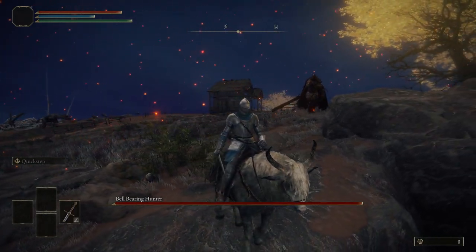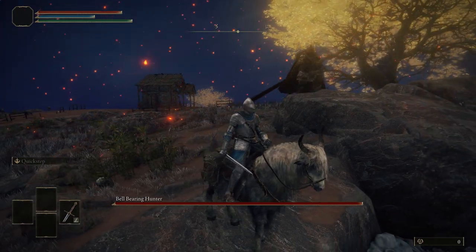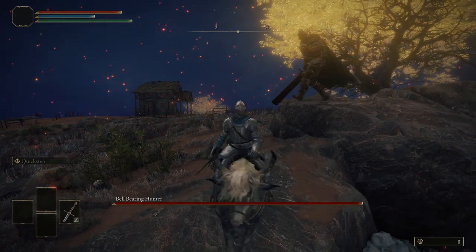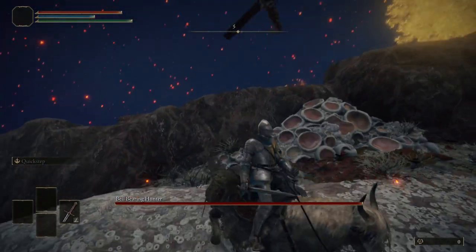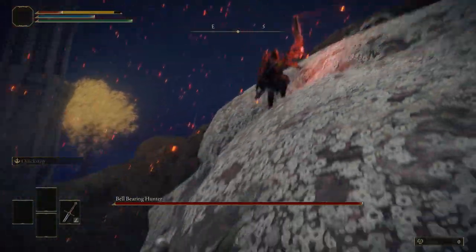Wait for him to join you. The rocks can be quite slippy, so being on your horse gives you more grip — four hooves are better than two legs, after all. You might have to bait him into swinging for you to get him to drop down, as otherwise he has a tendency to turn around and head back to where he came from.